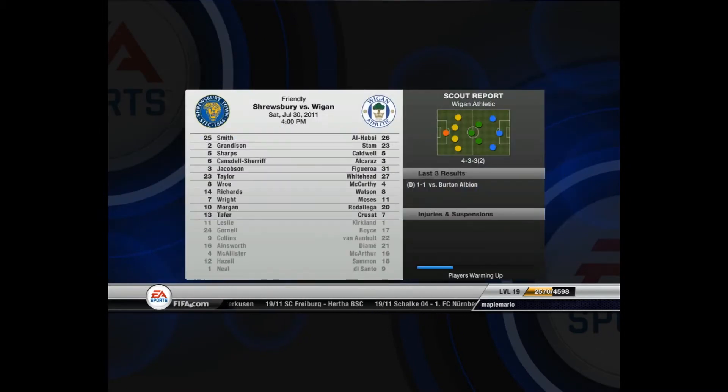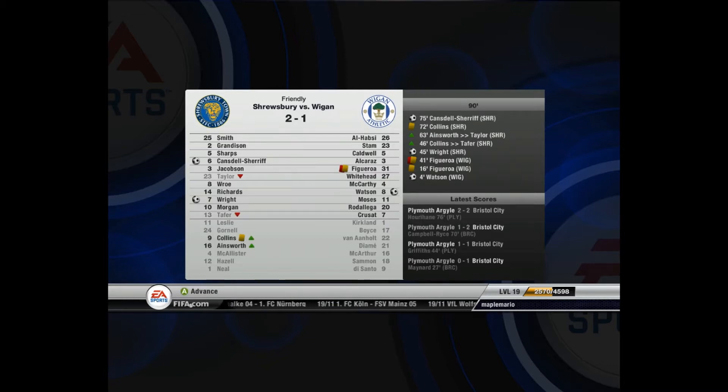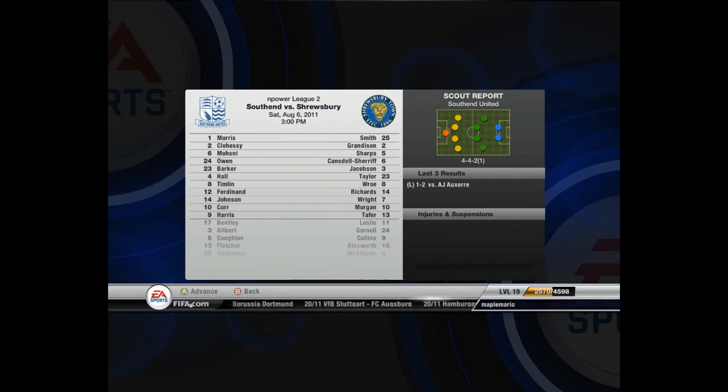I didn't realize that he had 42 stamina, but nevertheless I bought him, sent my first match, started him. I conceded, and then pulled back two more. It was a good game — 2-1 vs Wigan.